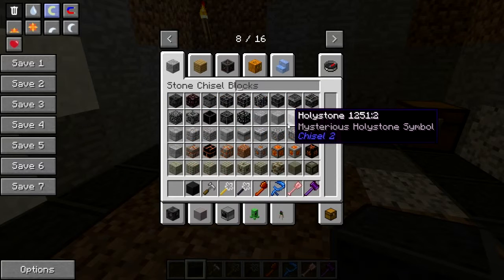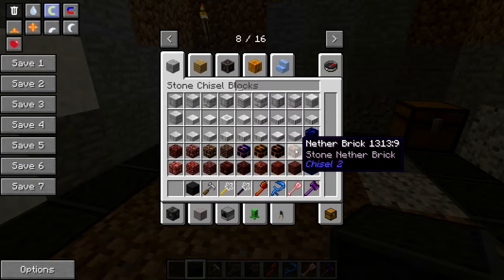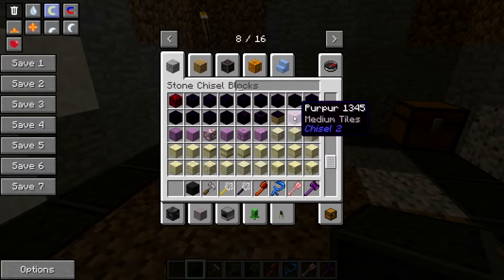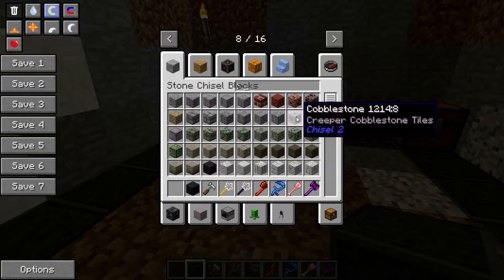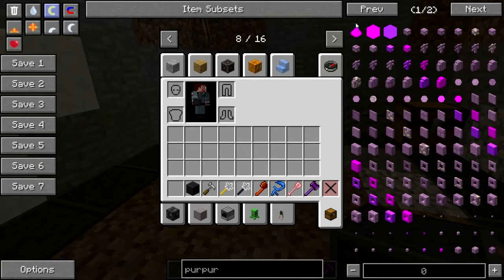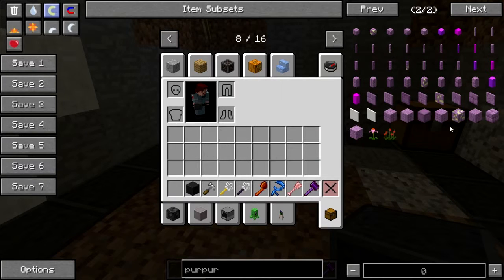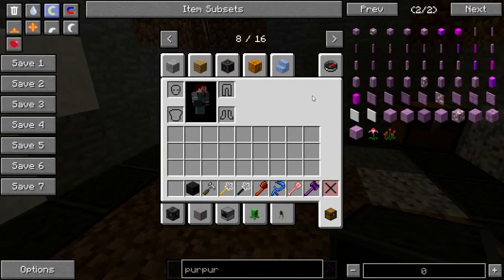Stone chisel blocks — oh, these are new! Grimstone — neat. We can use that for the bad part of town. Blue netherrack, purple — what is purple? Not shulker. How do you make purple? It's not going to tell me. Purpura — no, that's not it. Lapis Celestis. Well, how the heck do you make it? Purr — ah, stone and purple dye. All right, never mind that.